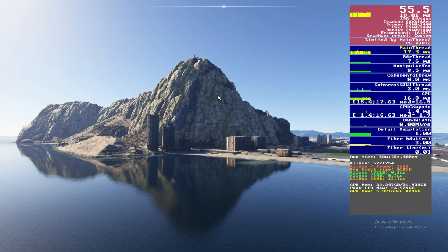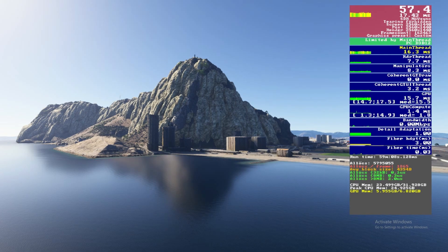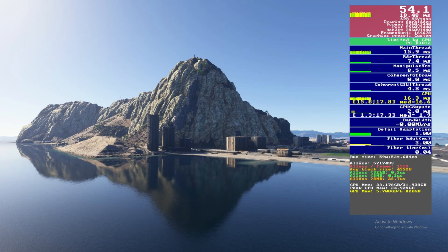Raymarch reflections on high give 55 to 56fps at Gibraltar and look great. Turning them off makes things look significantly worse for only about 3fps gained, so they're worth leaving on. Ultra doesn't have a massive FPS impact here either, but in the spirit of playing it safe I'm going with high — stability is the priority on this weaker hardware.